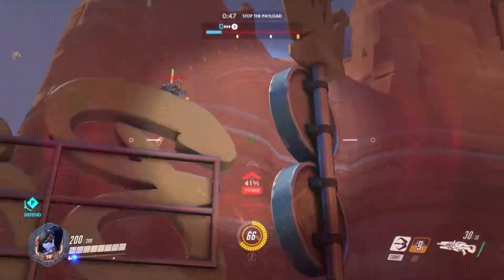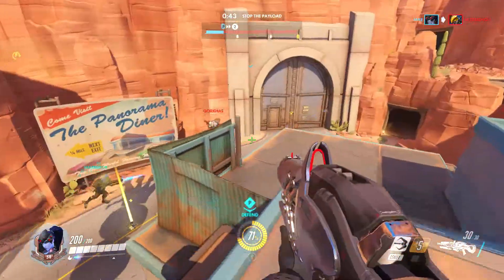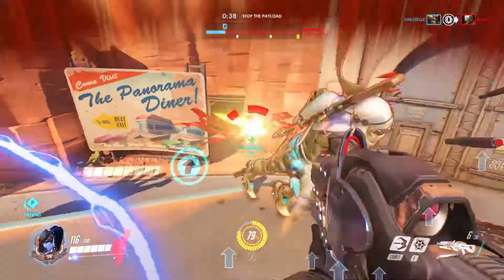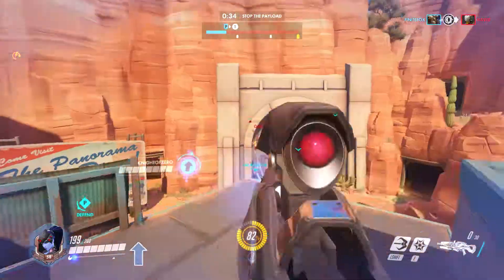Another one that works — not quite as well as Widowmaker obviously — but Ana can be quite good as well. If she's already your healer it's not too big a deal for her to look up every now and then and fire a couple shots into Pharah. Her damage was nerfed but she's still pretty decent.